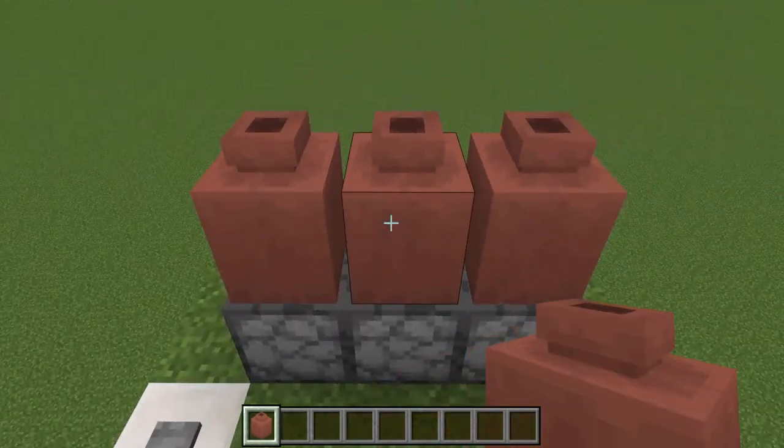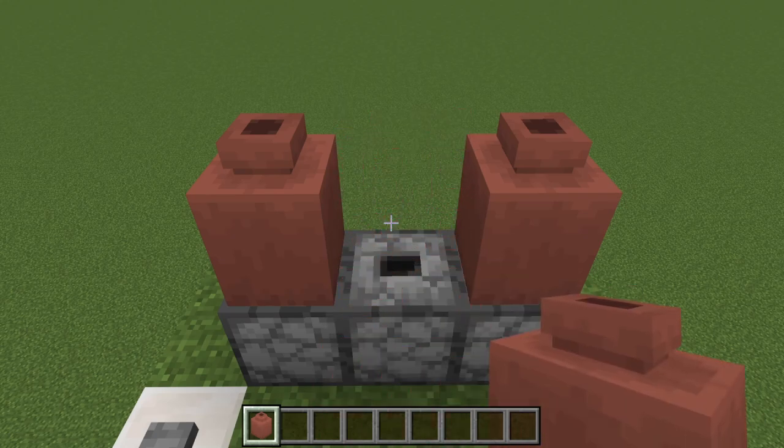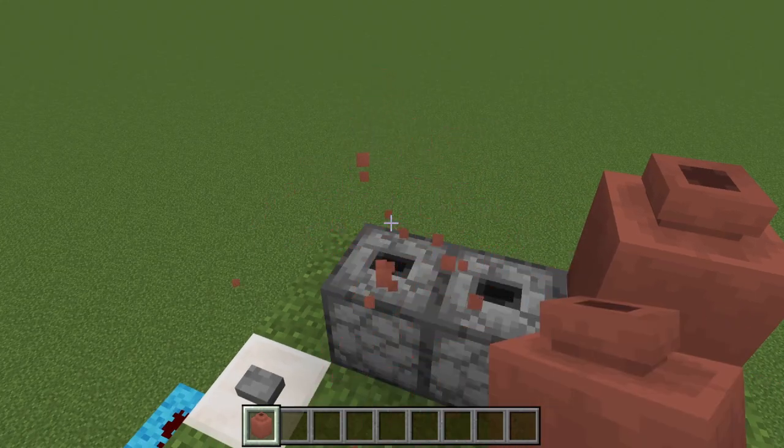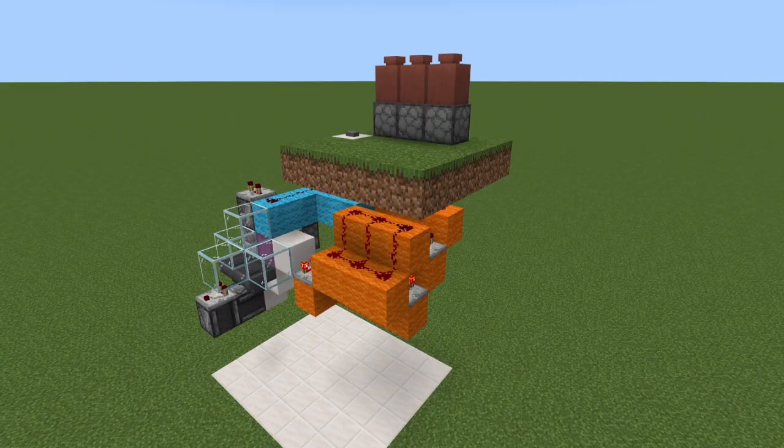Let's do one more round. We'll put that one back. The item is dispensed at random once again. We break the middle pot — and as you can see, it's not there. Let's try this one — not in that one. And it's in that one. And surprisingly enough, the redstone for this build isn't that complicated.